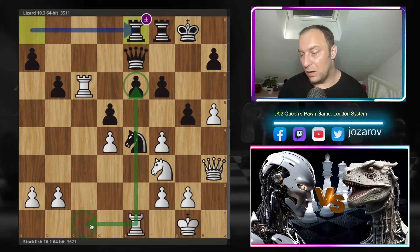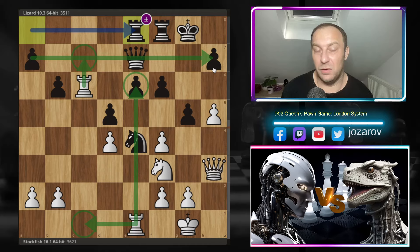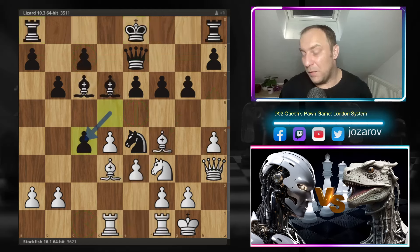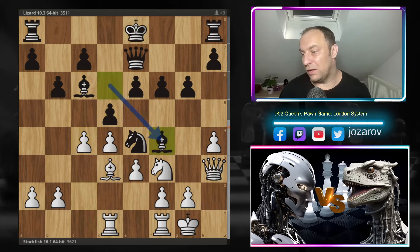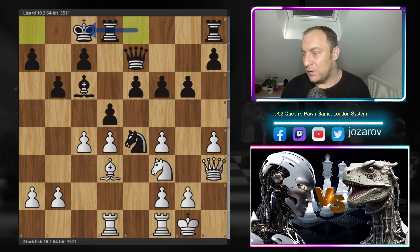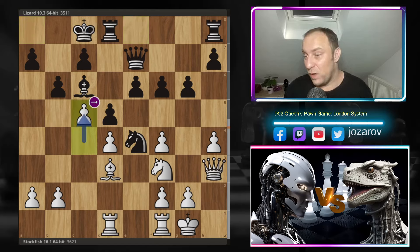We can play rook from e to c1, occupying the c-file, also targeting the seventh rank, creating damage. Maybe h6, queen to h5 — too many options for White. After c4, Lizard took the bishop on f4, we have e takes f4, and Lizard finally plays queenside castling. Now Stockfish plays an amazing c5 — this is the way to go. A great move, although you can take, but it provokes too many weaknesses.